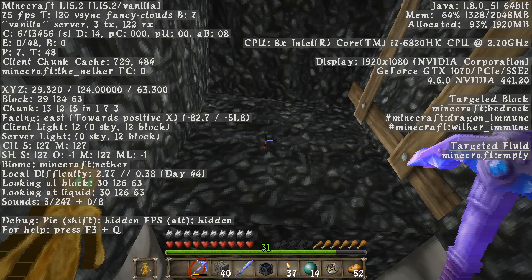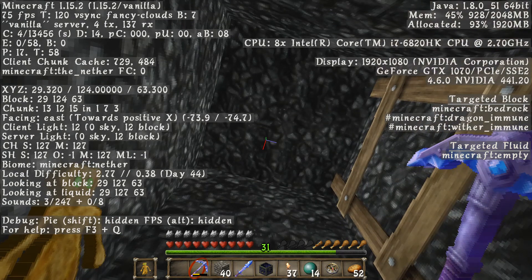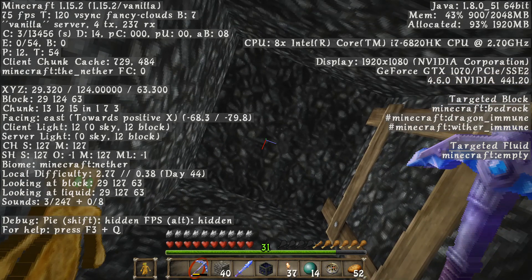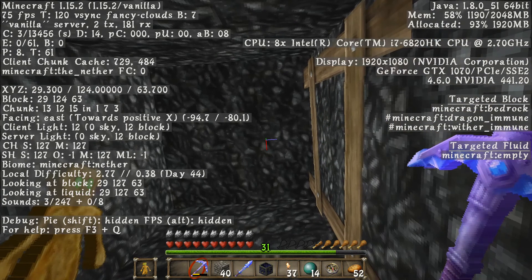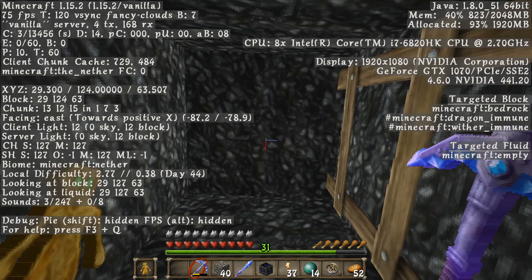On the left-hand side you can see 'Looking at block' — you see these numbers: 30, 126, and 127. That's what we are looking for. That is the most outer layer of this bedrock, which means this is the last block between us and the nothingness on the other side, which is where we want to get to. Remember these coordinates — that's 29, 127, and 63.